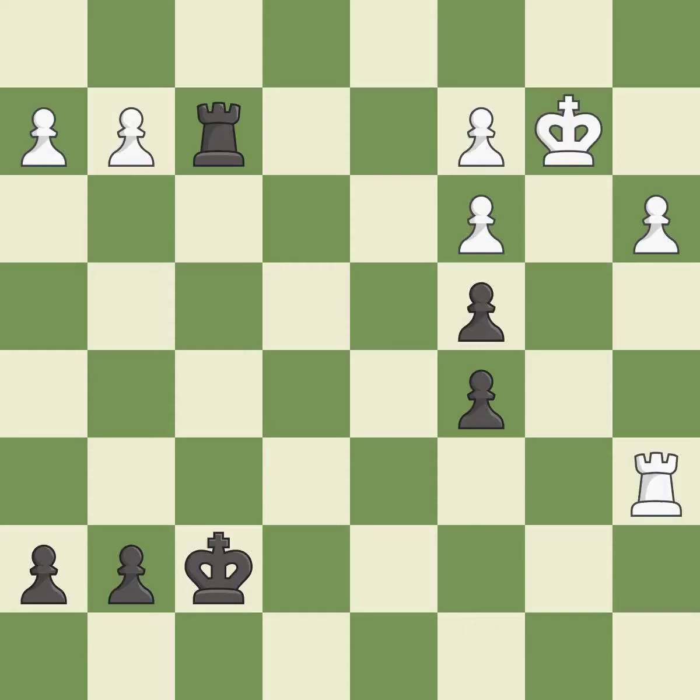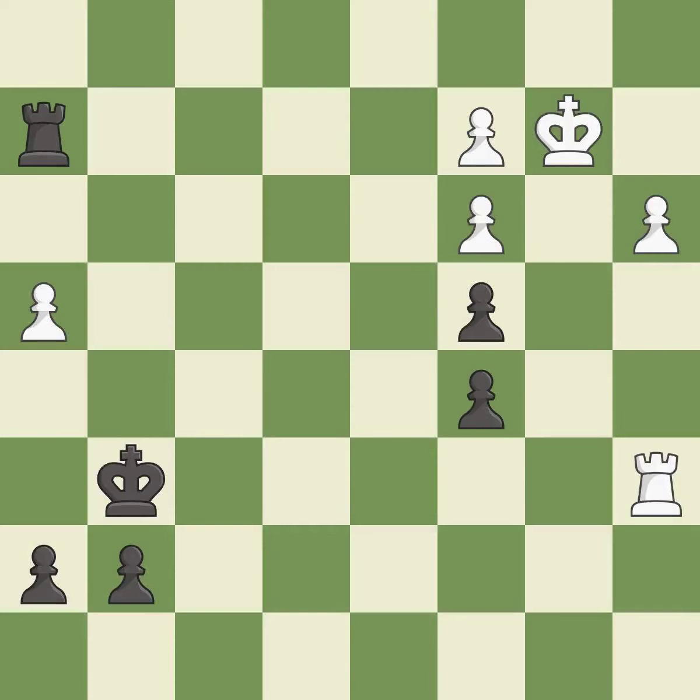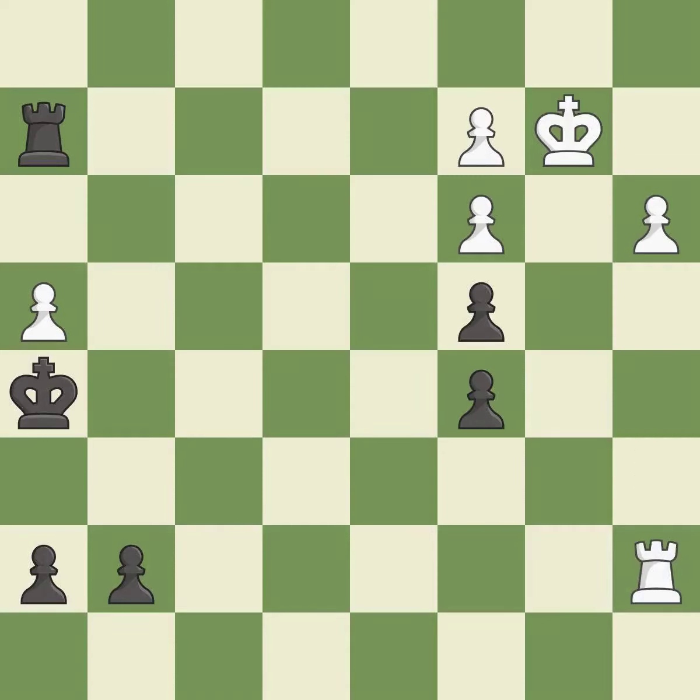This threatens to push a passed pawn towards promotion — excellent. This is not the best — an inaccuracy. This moves the pawn to safety. This threatens to push a passed pawn towards promotion. It is best — very precise. This overlooks an opportunity to push a passed pawn towards promotion — an inaccuracy. This evades the check from the rook. This is the strongest option. This steps away from the checking rook. There was only one good move in that position. This ignores an opportunity to push a passed pawn towards promotion — a mistake.